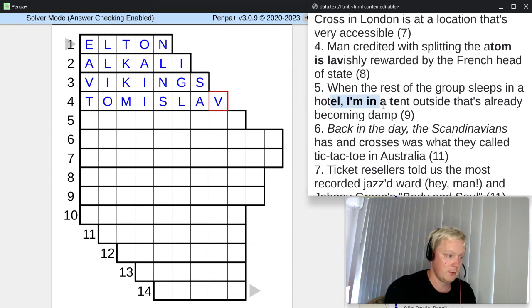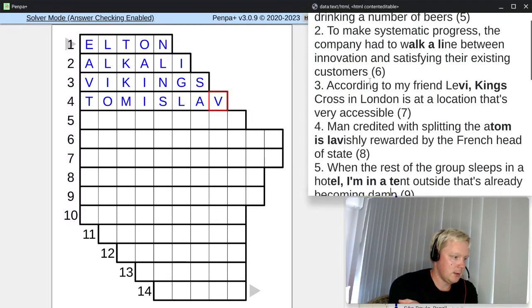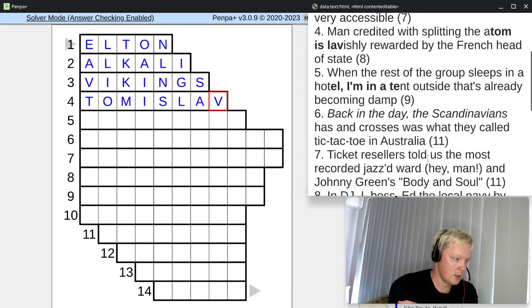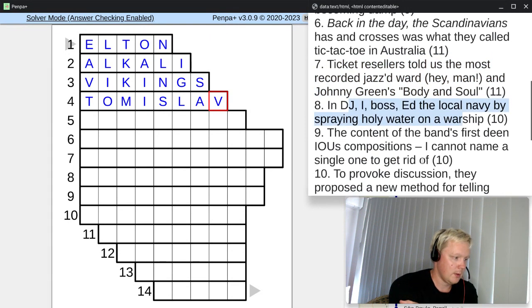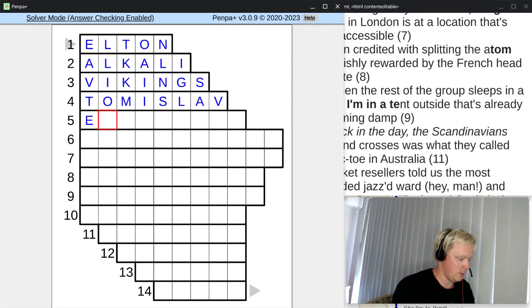What we added is the word ELIMINATE — that is nine letters. 'When the rest of the group sleeps in a hotel, I'm in a tent outside that's already becoming damp.' If we can find a definition for ELIMINATE, that means this is going to be the answer. Eliminate is going to be — 'to get rid of' something. Here we are: to get rid of something is to eliminate it — just a straightforward definition. And we can mark that with italics. Number nine was the definition for answer number five, ELIMINATE. We can insert that into the grid.